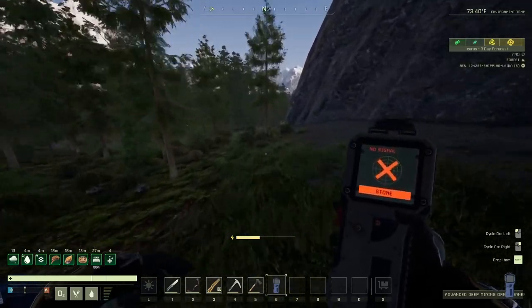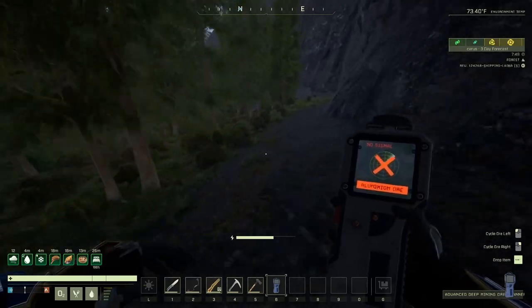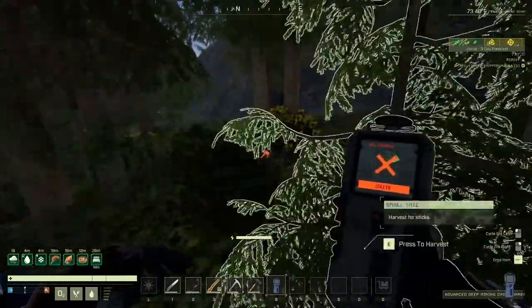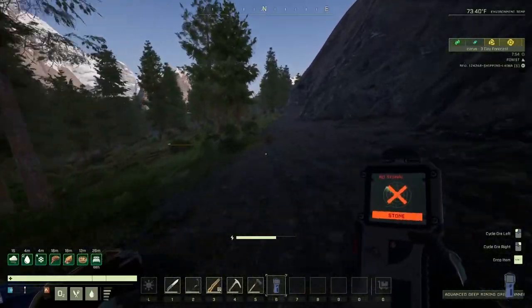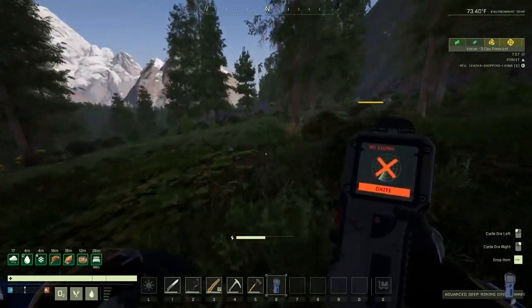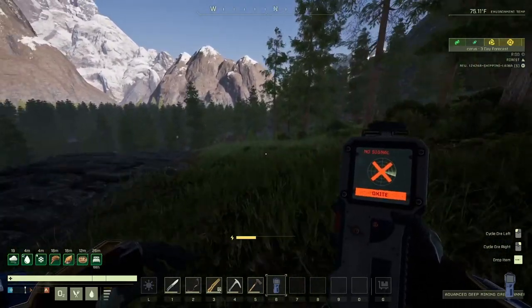Moving pretty good in here — ain't gonna lie. If we had taken that armor from storage it would have been even better, but that requires some planning. You won't see much of that here. Welcome to the channel, this is BAG for you. No stone, no oxide — I'm pretty sure there are a bunch of nodes in here. Maybe it's gonna be something we haven't discovered yet. I'll have to go even further. I hope that's not the case. Maybe they're gonna pop up — who knows.